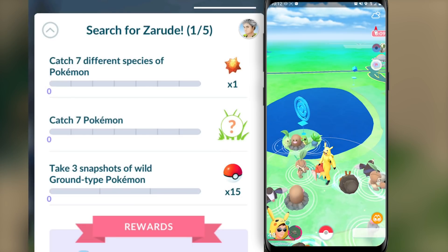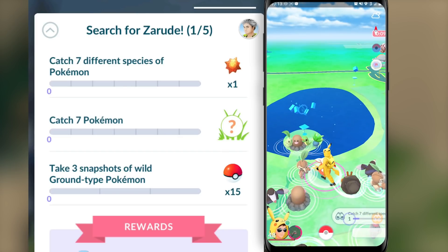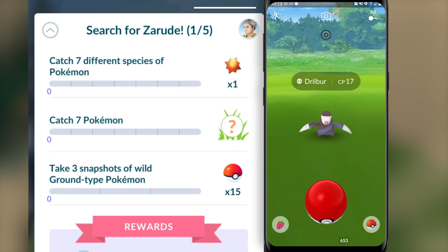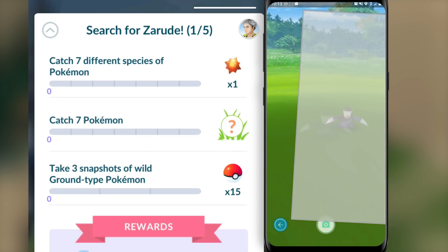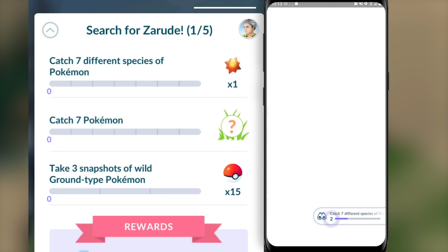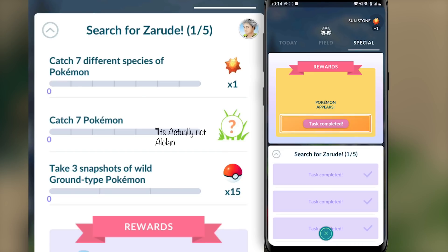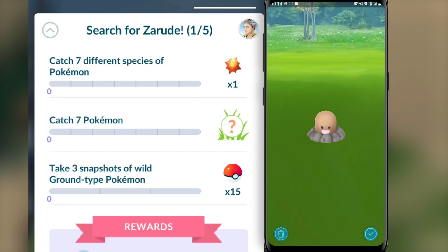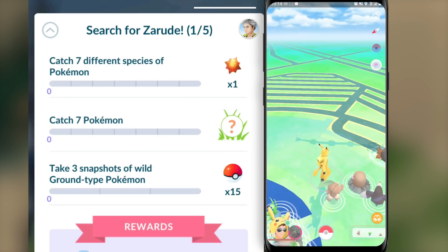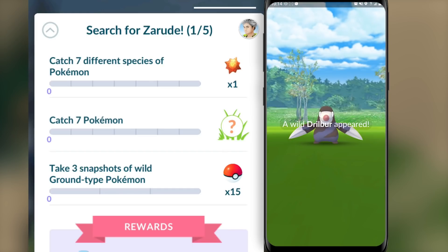The first step is going to involve catching seven different species of Pokémon, and then you will have to catch seven Pokémon, which means if you are catching seven different kinds, that's going to be two tasks you can complete simultaneously. It's all going to depend on how different the spawns are around you — if you have a good variety of spawns, you should be able to complete this really quickly. The third task in this first step is going to involve taking three snapshots of a wild Ground-type Pokémon. You can complete this easily even if you don't have any Ground-types near you, because the second task awards you with an Alolan Diglett encounter. Rather than catching that Alolan Diglett right away, take three snapshots of it. You do not have to be in AR mode — just hit that camera icon at the top center of the screen and take three snapshots. That's pretty much it for the first step.